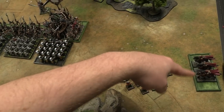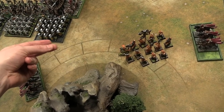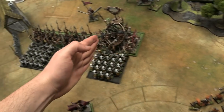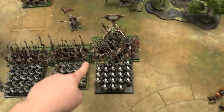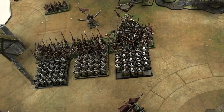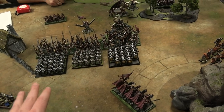Dark Elf movement continues: Dark Riders reposition to take shots and stay outside charge arcs. Main attack forces press up. For magic, the Sorceress rolls her Orb of Gron stupidity check — and she fails! She's staring too deep into the orb of Gron and can't cast spells this turn. BSBs only allow rerolls for panics and break checks in this edition, not stupidity. The magic phase is lost — right to shooting.